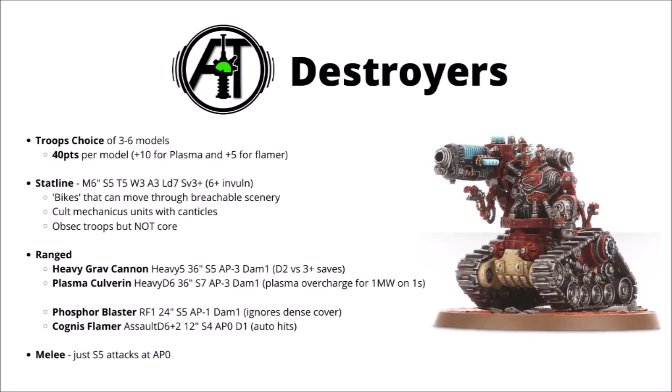You can upgrade for 5 points to the Cognis Flamer — far more damage with D6+2, Strength 4 shots that auto-hit within 12 inches. For me, I think I'd typically take the Phosphor Blaster; the Cognis Flamer just really incentivises you to get close, and close is not really where these firepower units want to be. I'd just take the free small boost to ranged shooting rather than piling more points into a weapon that only functions if the enemy got really close. Maybe you could upgrade one to have a Cognis Flamer for a bit of point defence, just to clear out pesky enemy units getting too close.